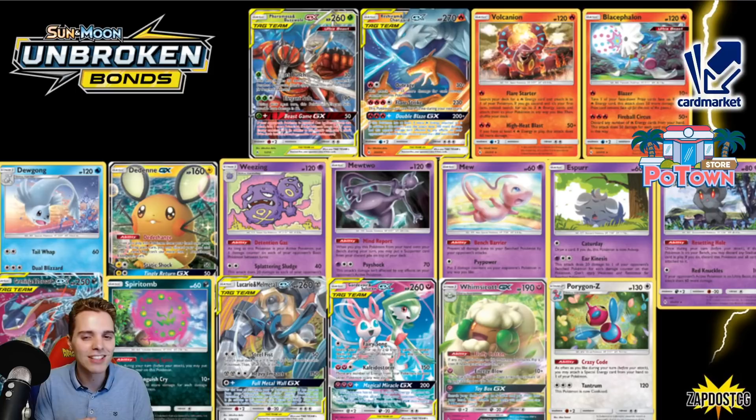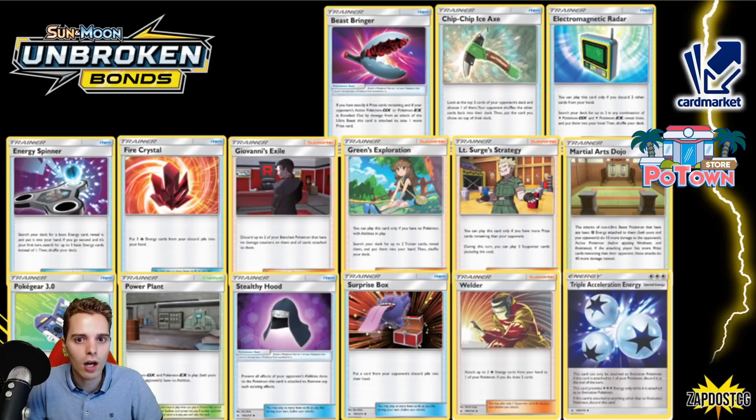We have Whimsicott GX — also saw some play here and there. And Porygon-Z is like the best friend of any special energy deck ever, for instance the Amazing Rare Pokémon and all that stuff. Moving forward for the Trainer cards — the most impactful ones for me are Welder and Viridian Forest.